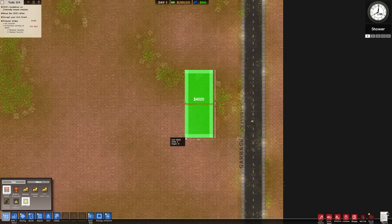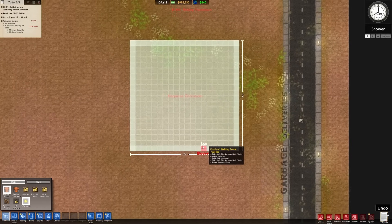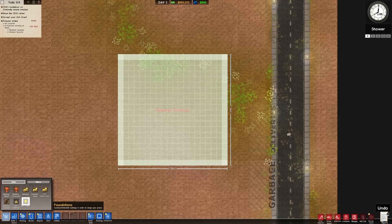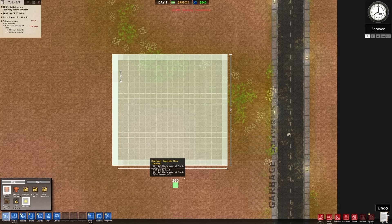We'll come up here and do 20 by 20 to start — plan these things out just a touch. Our offices have to be four by four on the inside. If we do that we'd have one there, one here, one here, and that's not going to give us quite enough space. So I'll have to manually click individual things. 20 by 21 will give us width-wise space to make four offices.